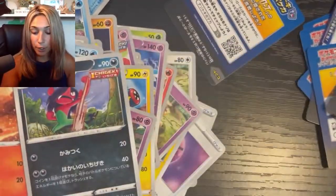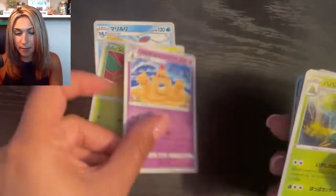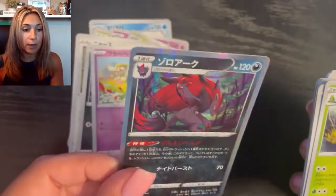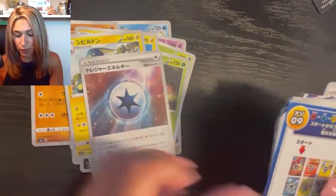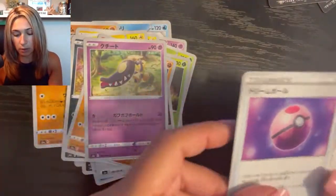That is box number two — let's go box number three! Alright, here we go, last box! By the way, I heard we got an Umbreon V — that was pretty cool, not the one looking at the moon, but I heard it was pretty cool so I'll show you that one right after this box. I had it put in a sleeve.